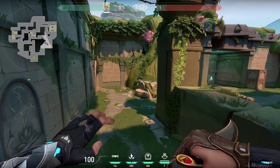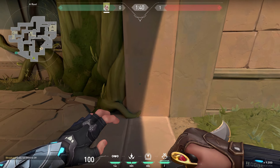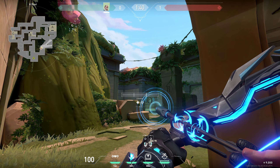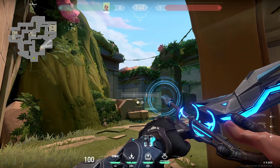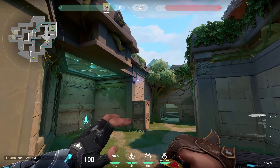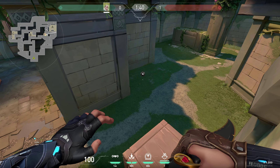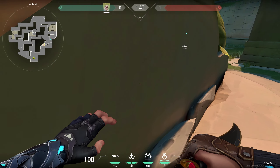In this video I'll show you the best Sova darts you can use on the new map Lotus. Start with this dart at the beginning of the round when there's a barrier — stand in this corner, set one bounce and full charge, and send your dart right in the middle of this column. It's gonna bounce up and land perfectly on this corner, spotting anyone here, in these corners, or anyone pushing.